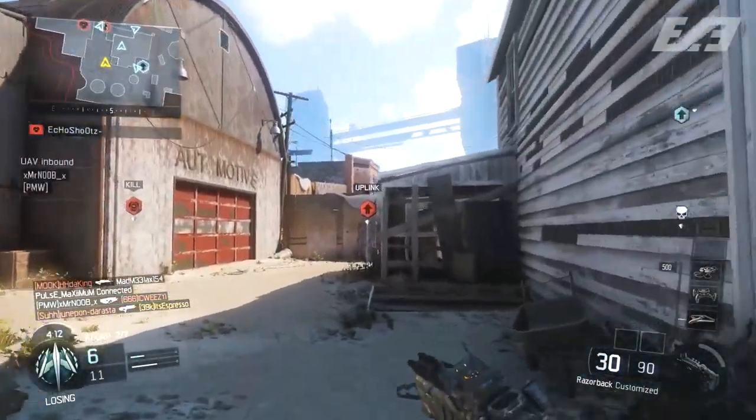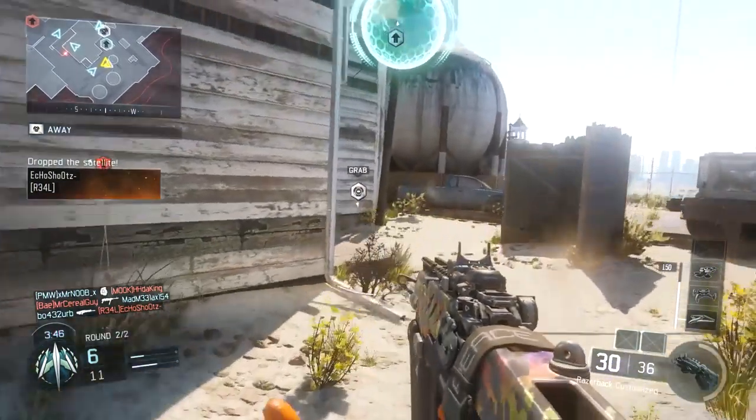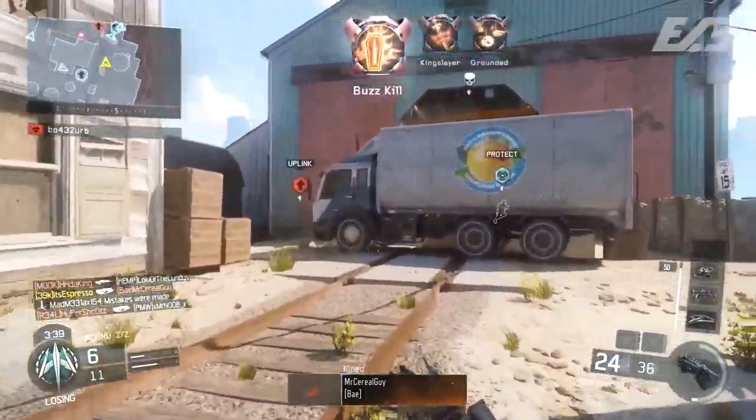Everything else besides that was Zombies focused. If you guys want to check that out, the link to my breakdown is down in the description below from earlier in the day. But we're going to be taking a look at some high res images of the multiplayer maps. Before we get too far into it, if you guys want to check out a giveaway me and a couple of friends are doing — we're giving away Infinite Warfare's Legacy Edition, Battlefield 1, a pair of Control Freaks, and a tub of G Fuel to the winner. That link is down in the description below, but let's talk about the multiplayer maps.